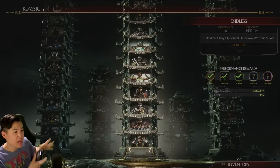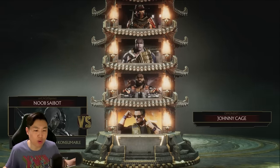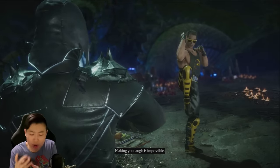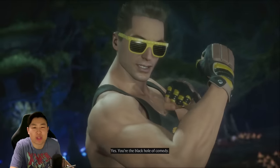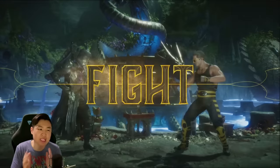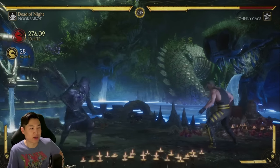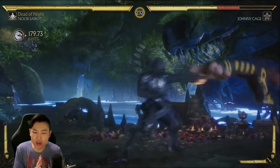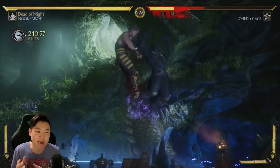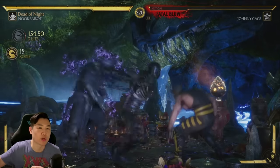Just press it and now you let Noob Saibot do all the work - or let whatever character you're using do all the work - and watch your character rack up some coins for you. You can take a call really quick, watch some videos, do some texting - you can do literally anything. The only thing is you can't go too far, because there has to be someone that presses the button after each round. You can see here - no hands on the controller - AI doing all the work. Another character I found that does really good work in this method of earning coins is Liu Kang. Liu Kang has the bicycle kick, and pretty much every time he punches the opponent one time, he goes into bicycle kick, so that character works really well.